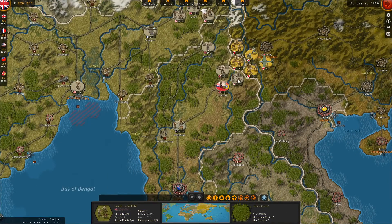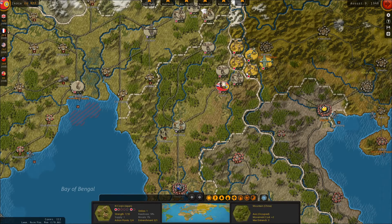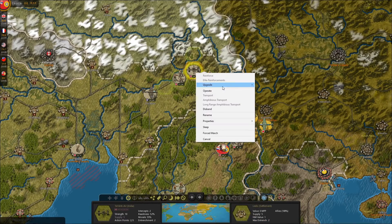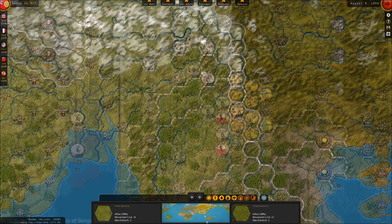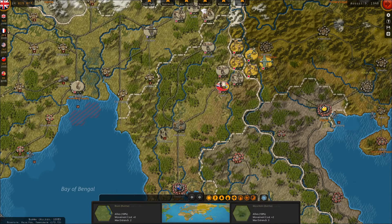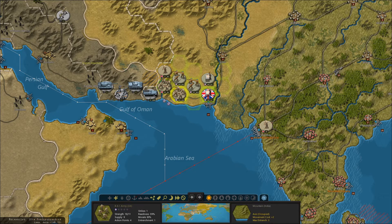Meanwhile, in Burma under rain cover, these Japanese units have basically no supply. We'll upgrade this core to AA level 2 — that'll help against the Japanese, we have a ton of air cover. We can see there are a bunch of German units stacked up here — I'm assuming they all basically have no supply. It's interesting that a level 1 mechanized unit supply versus a level 8 of ours, and we can't accomplish anything on the offensive.